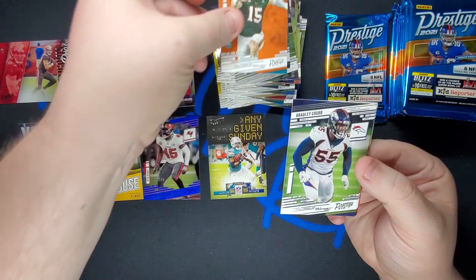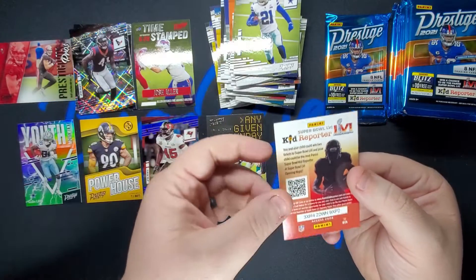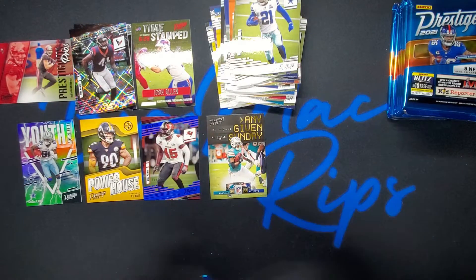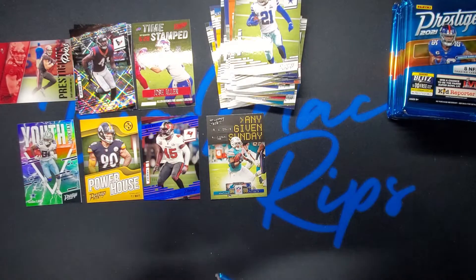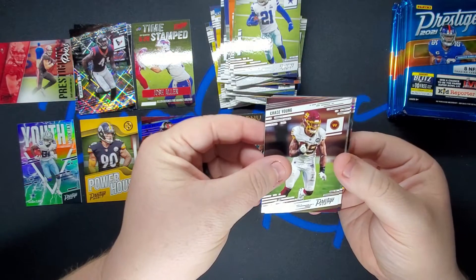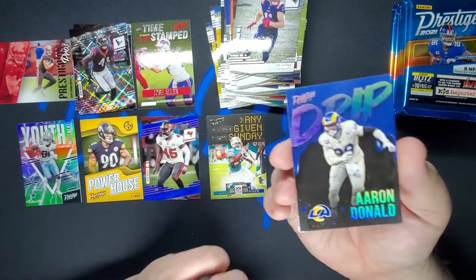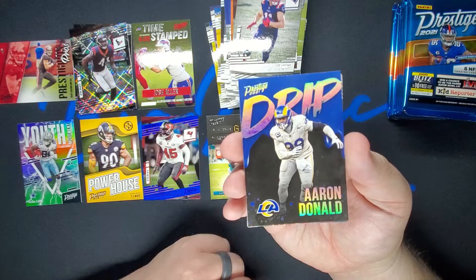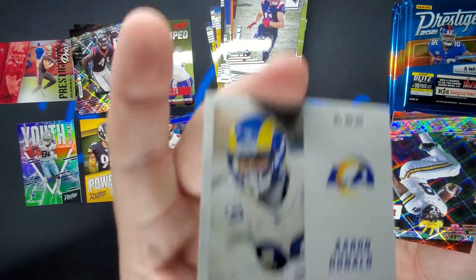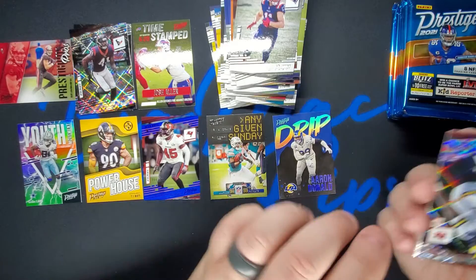Jalen Phillips, Bradley Chubb, Khalil Mack, Ezekiel Elliott, and a kid reporter. Last pack of box one. We got Chase Young, Julian Edelman. Nice little Aaron Donald Drip card — that's pretty, that's a nice little card right there.